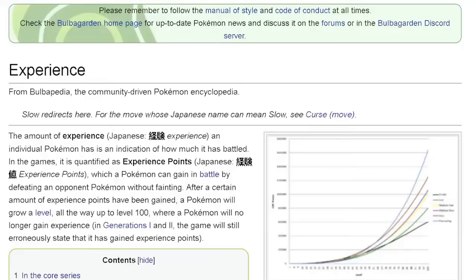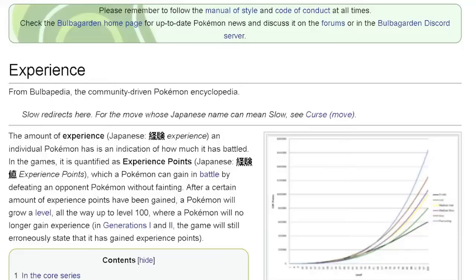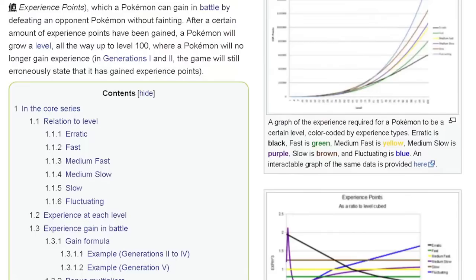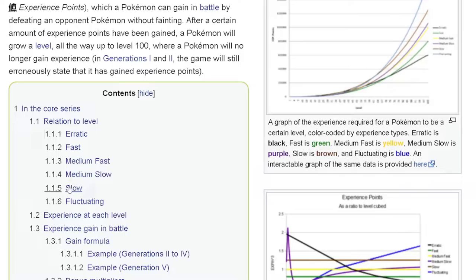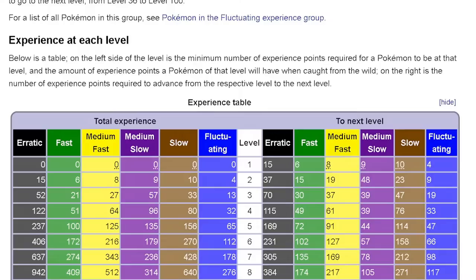We do need to keep in mind that this answer will not actually be the same for each Pokemon. We need to quickly cover something called growth rate. Experience points and growth rate is a bunch of math mumbo jumbo, but the main thing you need to understand is that there are a couple of different types of leveling speeds for a Pokemon. There is erratic, which is the fastest, fast, medium fast, medium slow, slow — which is what our Tentacruel is — and then fluctuating.